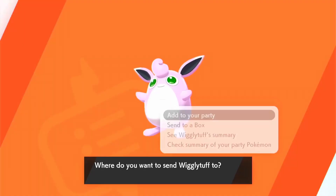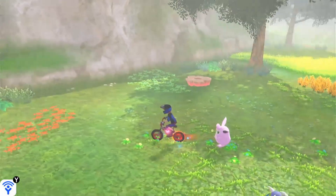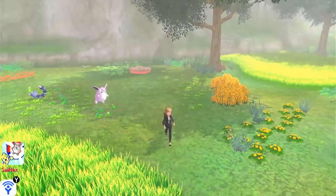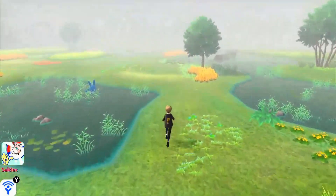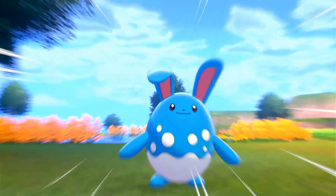One cool thing about Wigglytuff is that this is the second time it's ever been available in the wild, which I also explained in the video that I made. The only other time was in Rustling Grass in the Kalos games. There it is! It hovers! It floats! It's so cute! I kind of wanted to show it off against another Wigglytuff, but that was the last one out of the five.